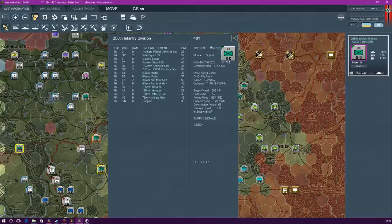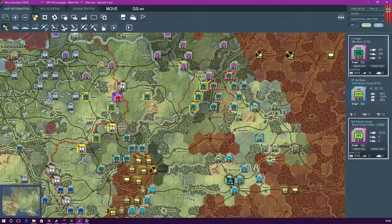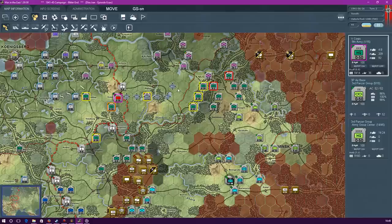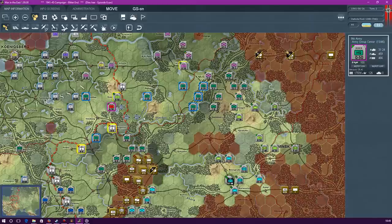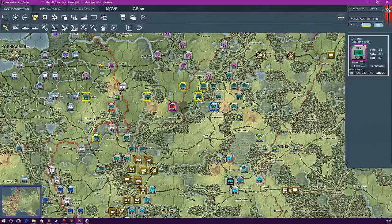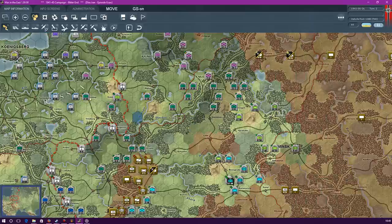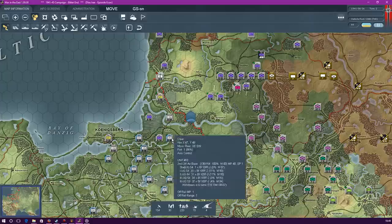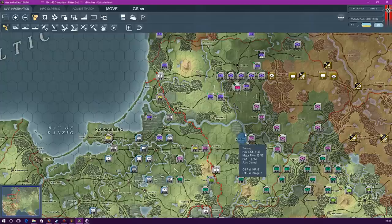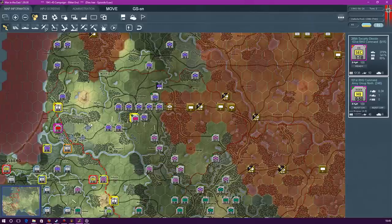That is going to put a little bit too much weight on that other command, but for the time being this is fine. At least these divisions can wipe out these forces here. I'm keeping these air bases here mostly because I just want to get that much supply into them. I can get supply into them now - that's going to be good. And then when we move forward we'll have more supply than we would have done anyway.